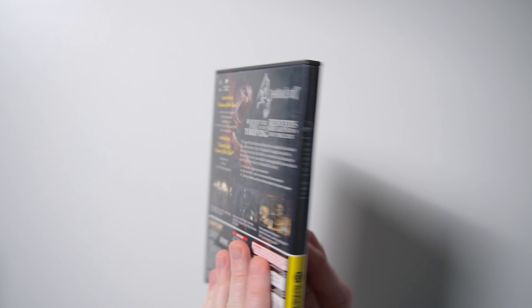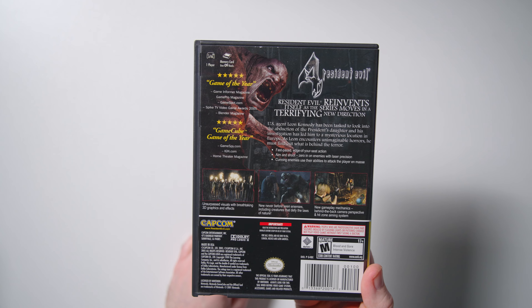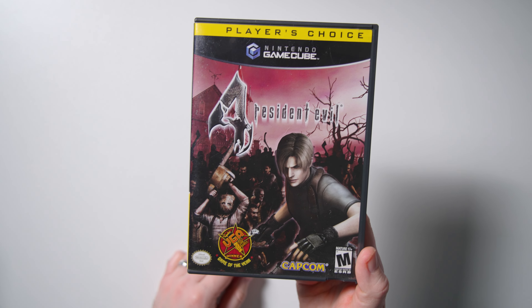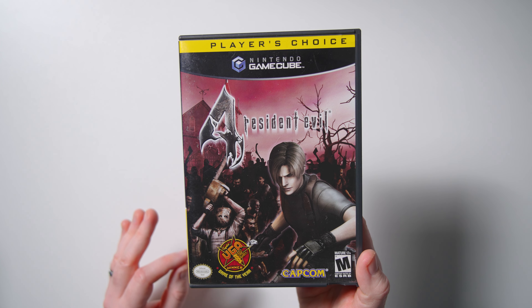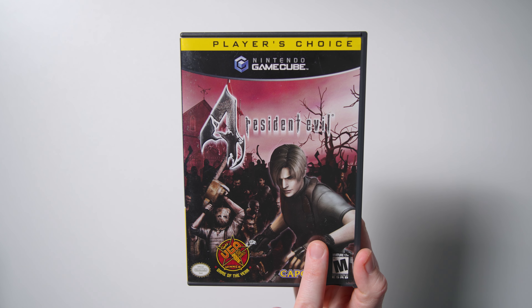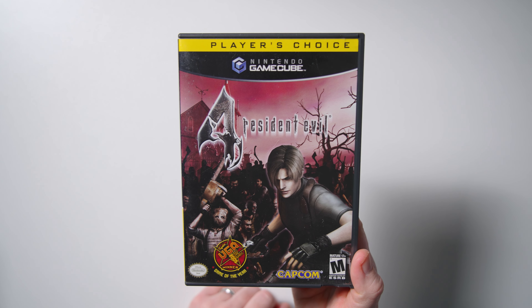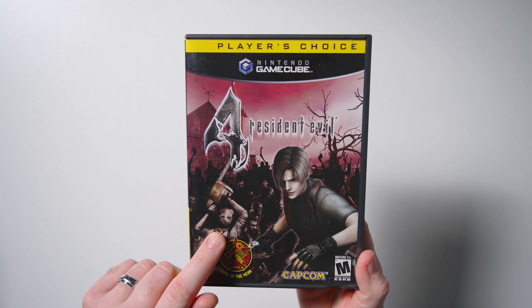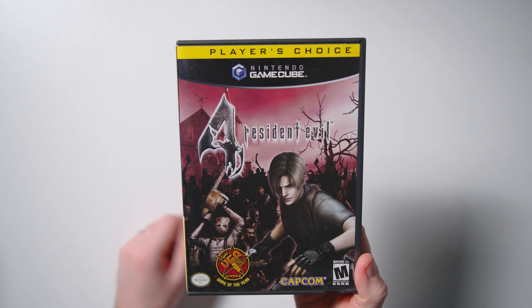On the spine here, it's just Resident Evil 4. And on the backside, we got a lot. Before we get to the backside, I'm going to go back to the front here. I love this cover. This has become such an iconic cover, in my opinion. So we got Leon S. Kennedy right here in the front. He's in his classic little action pose. We got Chainsaw Pete over here with his chainsaw getting ready to slash up the number four, apparently.